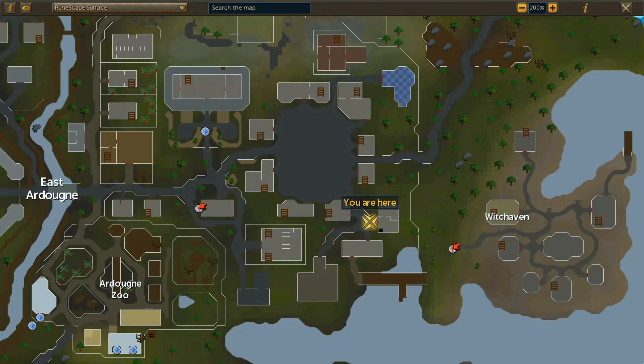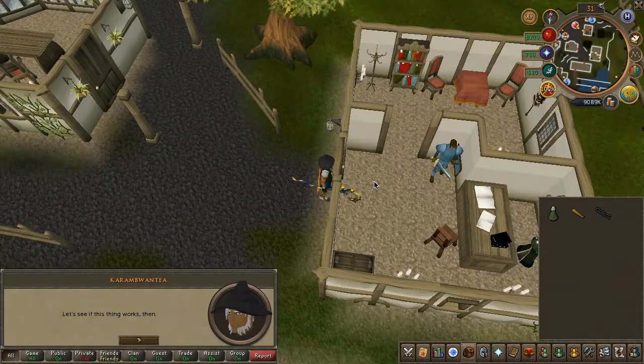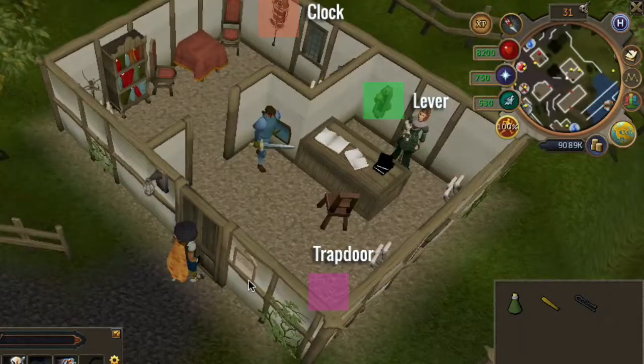Next, head to this building just south east of the RD market, located here on the map. Enter the building. Before we move ahead, here is an image highlighting certain areas in the building — remember them, as we will have to interact with them swiftly.